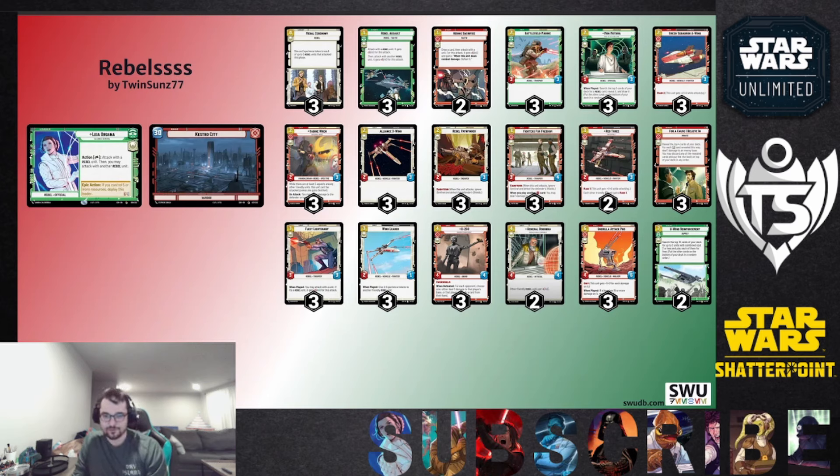Moving on to three drops: Red Three, Fighters for Freedom which has a ping effect, and For a Cause I Believe In — an event where you reveal the top four cards of your deck and for every hero card you deal damage to the opponent's base. This whole deck is all hero cards, so that's a guaranteed extra base damage. I'm not using Two-Tubes or some of the non-hero rebel cards because of that. Fighters for Freedom is still solid — a three-four with Saboteur is really good stats and it can ping damage when you play K2SO or Red Three later. Also Fleet Lieutenant, which expedites your game plan — you want to claim initiative almost every turn — and Wing Leader.